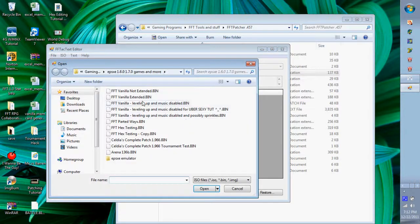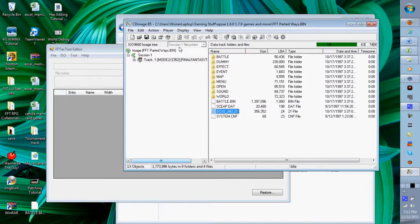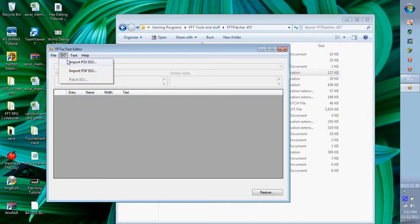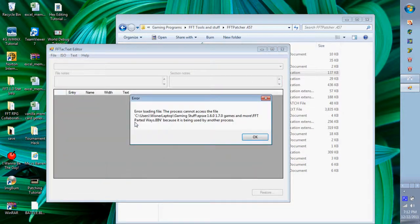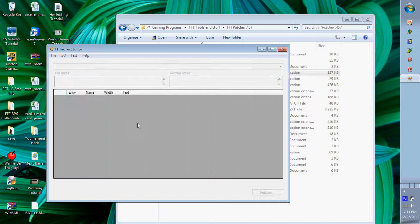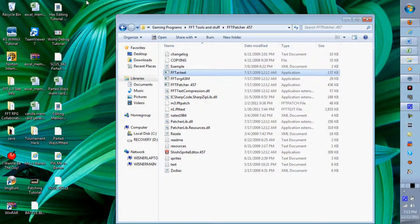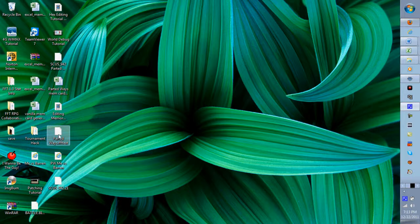There was a 'file being used in another process' error because it was open in CDMage — I closed that out and now Parted Ways ISO is opening up. After it opens, go to File, Save As dot FFT Text, and put it on your desktop. I named mine 'parted_ways.fft_text.' Then open that file in Notepad — same as we did with the SCUS code earlier.